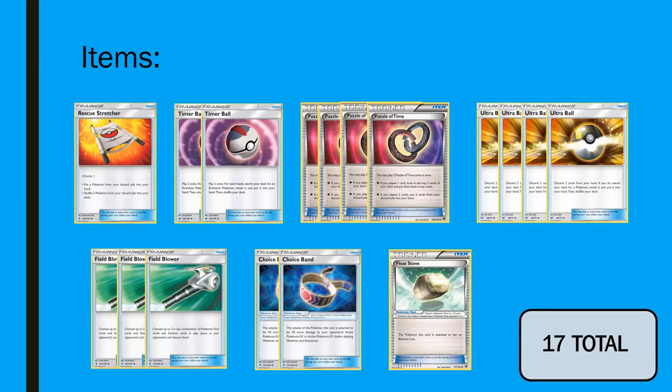Four copies of Puzzle of Time — it's a Zoroark deck after all. Four copies of Ultra Ball. Three copies of Field Blower — choosing not to play any of our own Stadium, so to counterbalance that we're going to increase the Field Blower count to a healthy three. We can get around Parallel City as often as possible, because that is going to be a big hindrance for the progress of this deck. It's also going to be really important against Garbodor, because we are fully ability reliant. So high Field Blower count is going to be important.